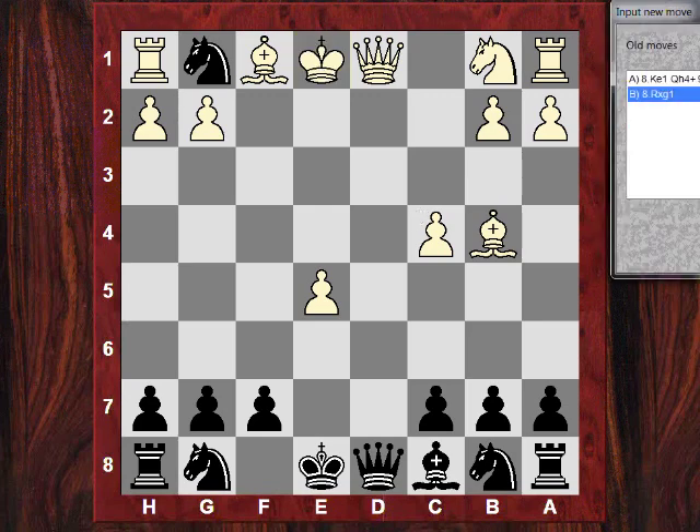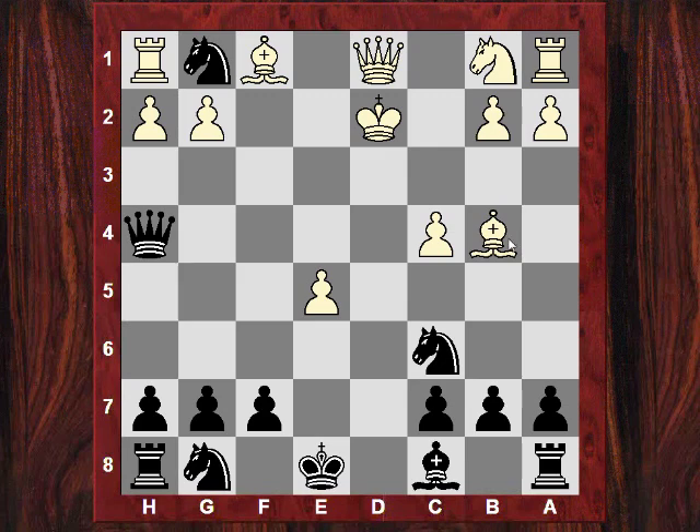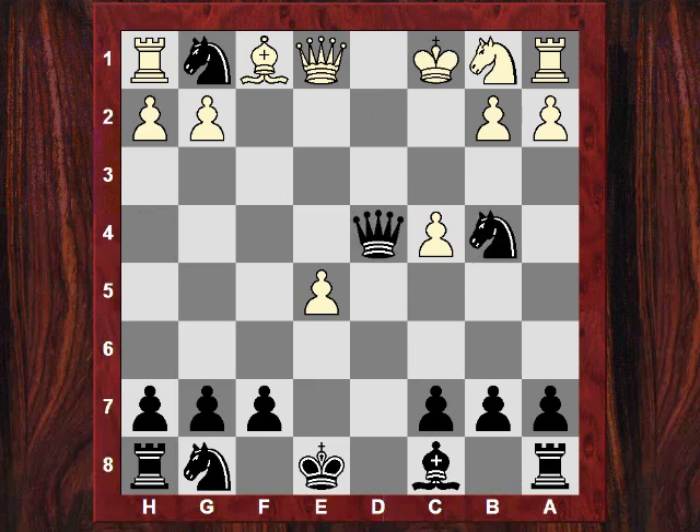So if Ke1, you throw in a check on h4, and say Kd2 — it's a horrendous position for white. Possibly the most effective plan for black is to rapidly mobilize the queenside and try to castle queenside with the king really exposed. So Nc6 gains a tempo on that bishop. Say white challenges the queen with Qe1, not minding about losing the bishop. You can throw in Qd4 check and then take this bishop. The queen from e1 was also protecting b4, but this is still a really crushing position for black.